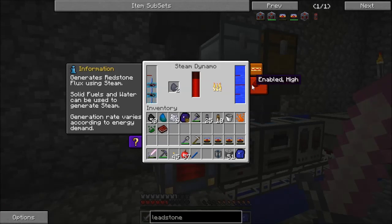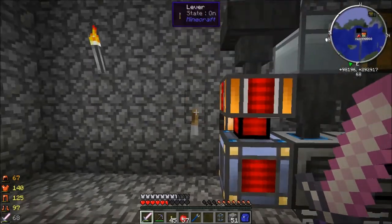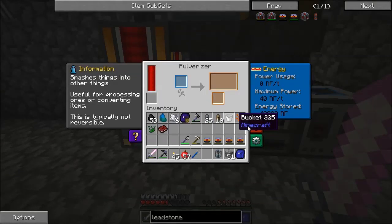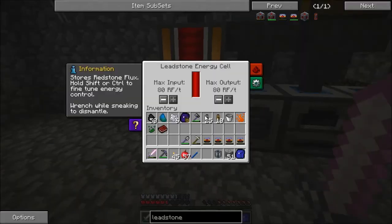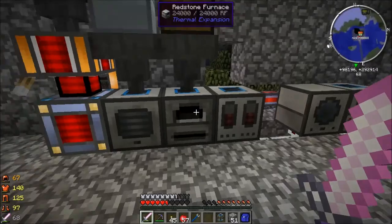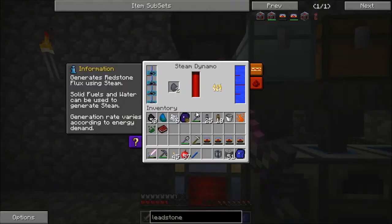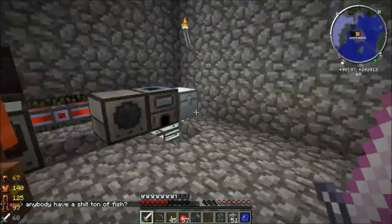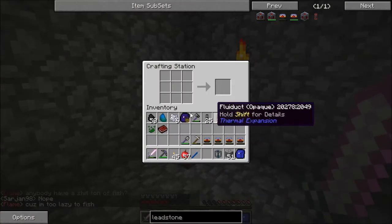We should also see this thing is now throttling itself down — notice it's now down to 22 RF. And we're going to turn that off and notice that it's actually saving the rest of that burn. I believe it saves it infinitely. That's a good way to save some fuel.